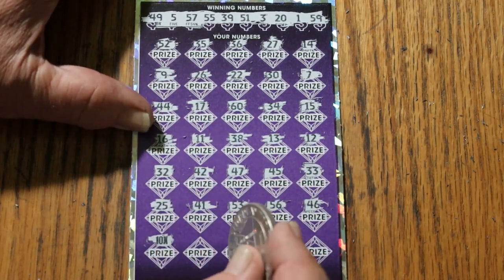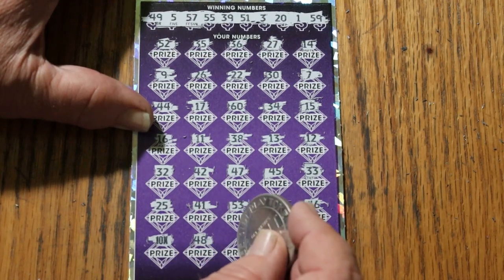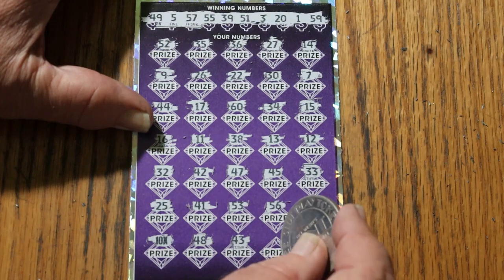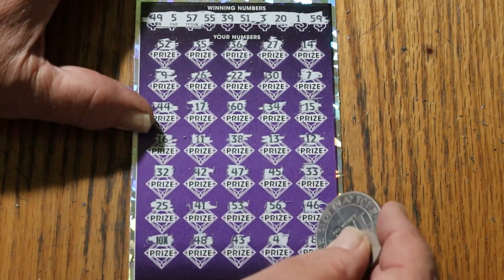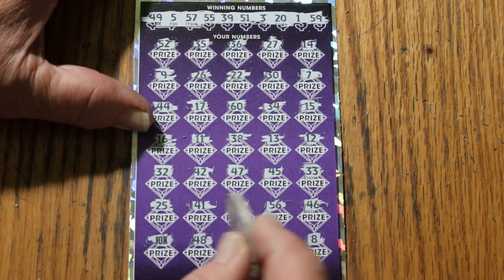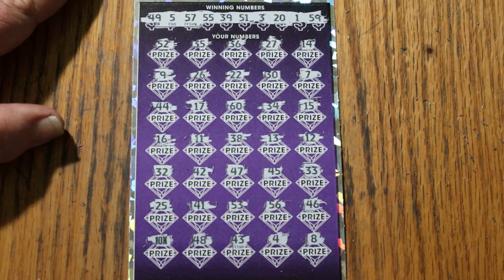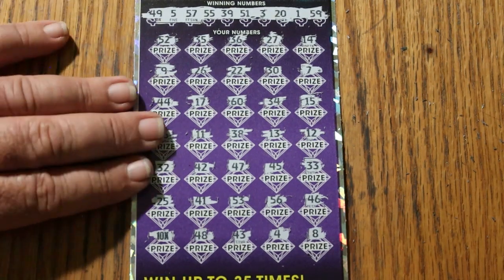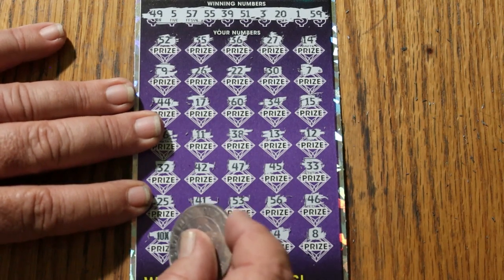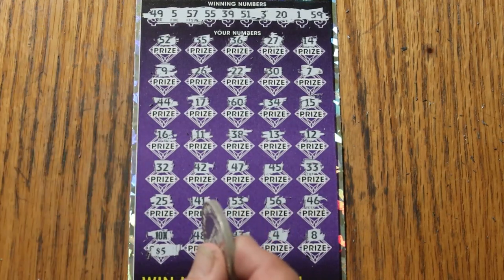10 times — we got a hit! That can be 48. Let's see what else we get: 43, 43, 4, and 8. Single 10x. Well, that could be a 5 under there, or it could be a lot of things. Let's creep up on her and see what we get. And it's the 5 for $50. Hey, it's not a complete blowout, so I can't really complain.